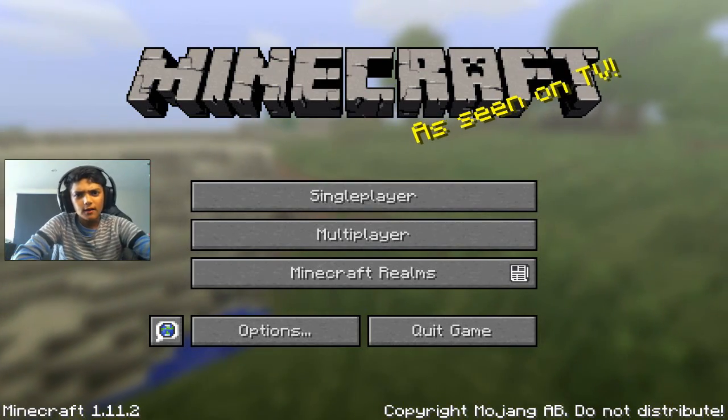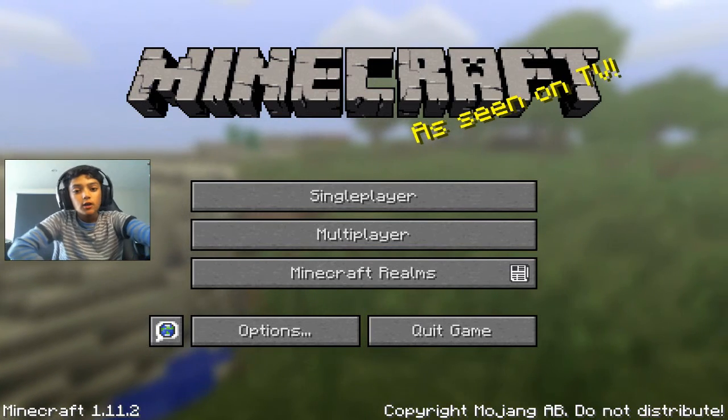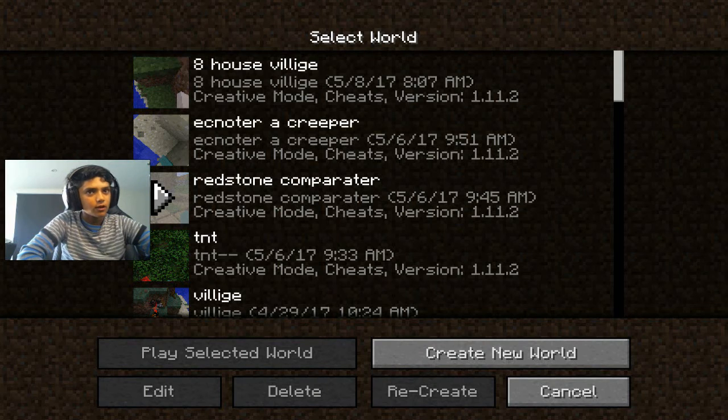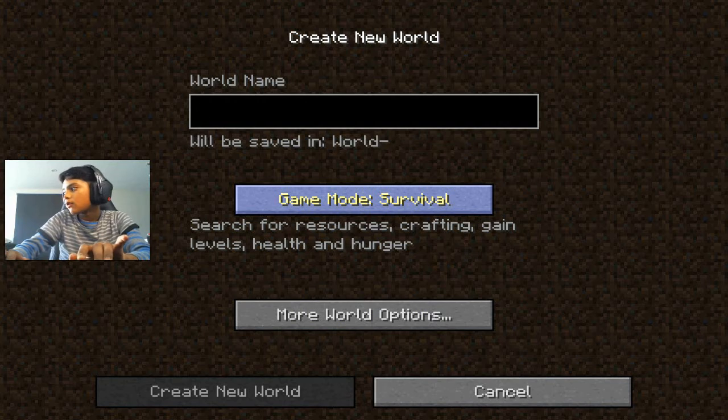Hey guys, welcome back. Today's another tips and tricks guide for Minecraft. Today's one is about how to survive a cliff fall — you always die, but after today's video you won't. So let's start.